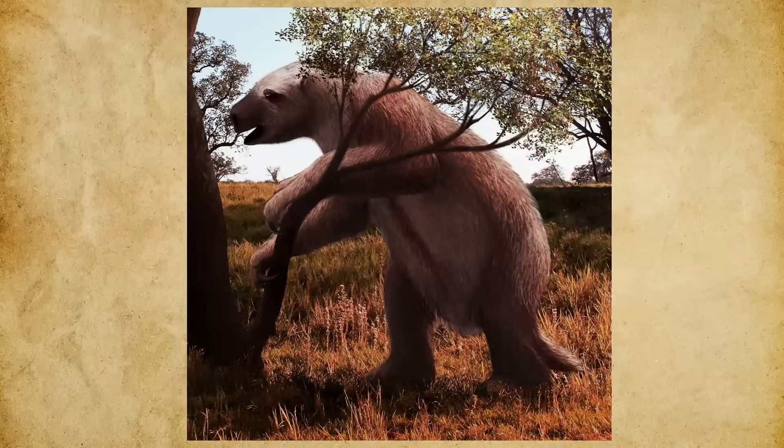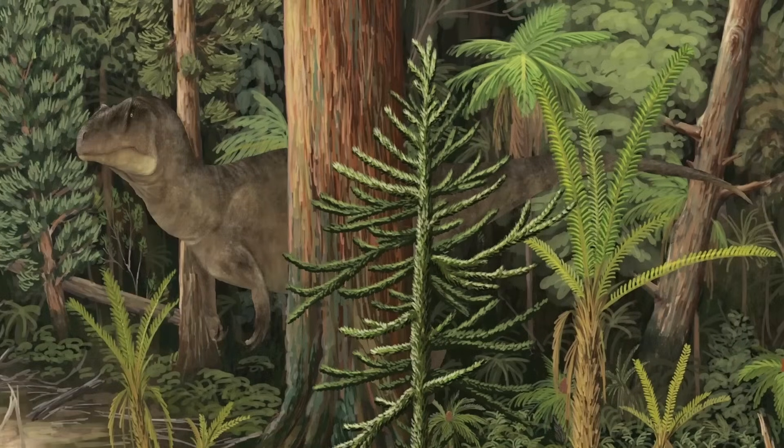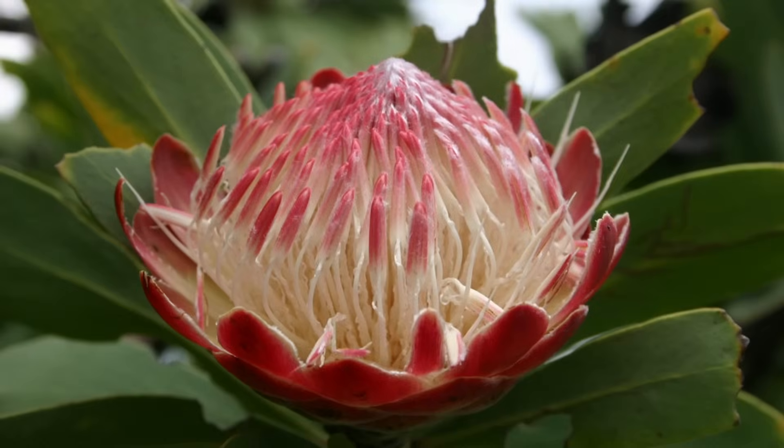Its foraging methods enhanced its flexibility. Its large, powerful claws could strip branches, dig for roots, or manipulate vegetation, while its massive size and ability to rear upright allowed it to reach high foliage, accessing resources unavailable to most other herbivores in its ecosystem. Transported to the Morrison Formation, however, Aremotherium faces a very different plant world. Grasses and abundant fruit-bearing plants — important components of its Pleistocene diet — were absent or extremely rare, as flowering plants had only just begun to emerge and were not yet ecologically significant.